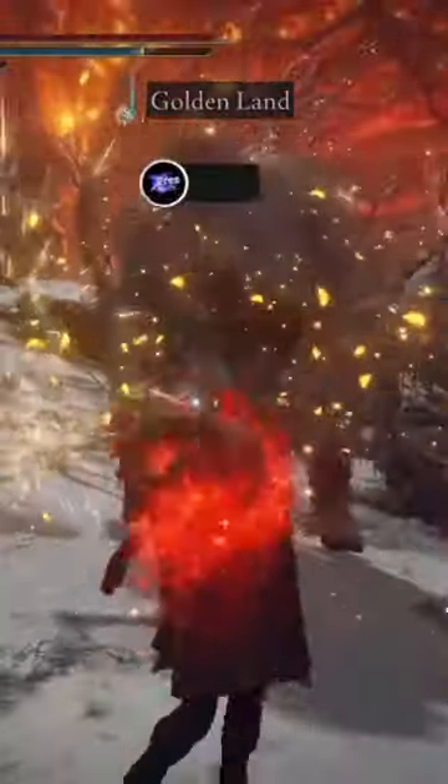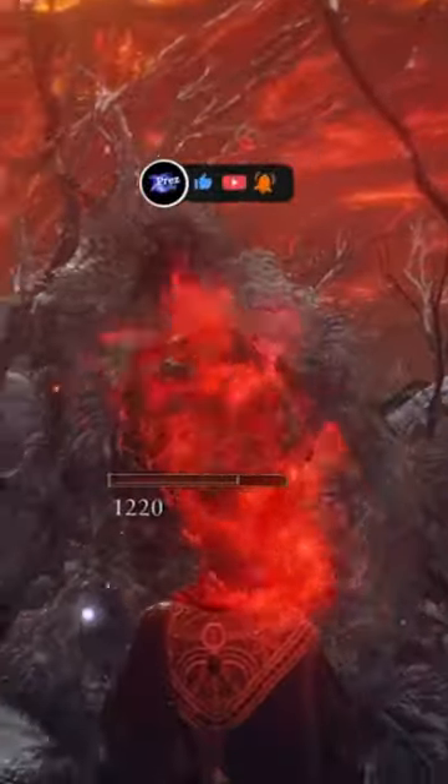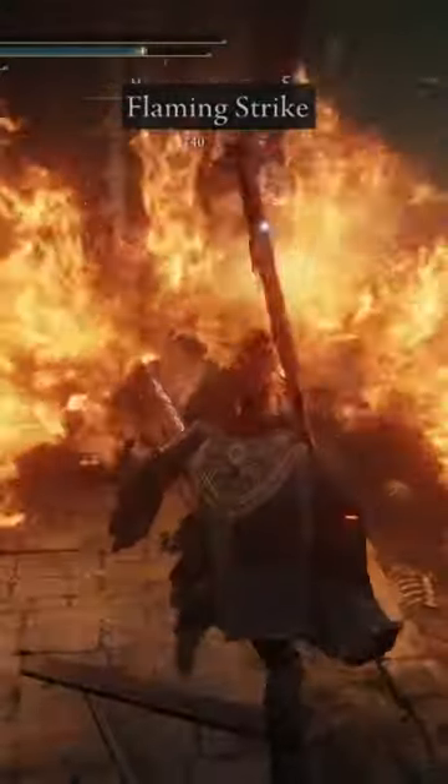Corpse Piler seems to have a weird feature where if you add Blood Flame Blade to it, your hits now also proc bleed on anything it hits — and that's broken.